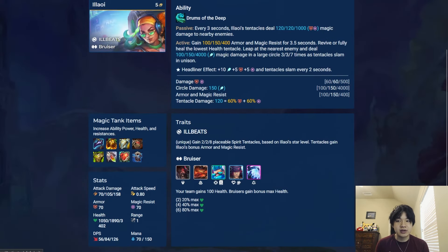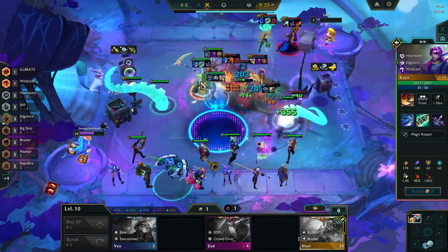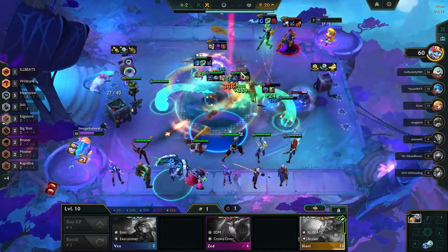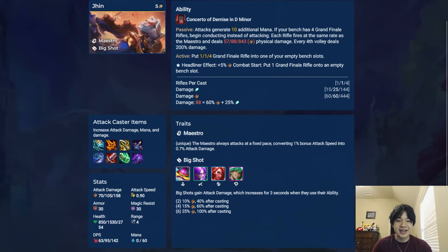Finally, we've got our 5-costs. Halawi is an AP tank who has 2 tentacles you can position during the planning phase. Every 3 seconds these tentacles strike nearby enemies. Her ability gives her armor and MR, revives or fully heals the lowest health tentacle, and strikes the nearest enemy, slamming down her tentacles 3 times. Her headliner gives her AP, armor, and MR, and makes her tentacles slam more often. Jin is an AD carry whose cast summons an X-bow on your bench. At 4 summons, the bows attack with Jin, with every 4th shot dealing bonus damage. Note that you need at least 4 empty bench slots for these to start dealing damage, and Jin will summon bows until he runs out of empty slots. Jin has a specific fire rate, converting bonus AS into AD. His headliner gives him AD and summons an X-bow at the start of the round.